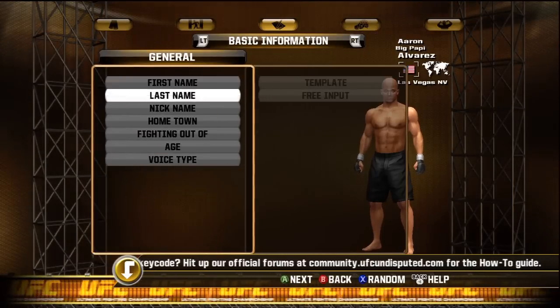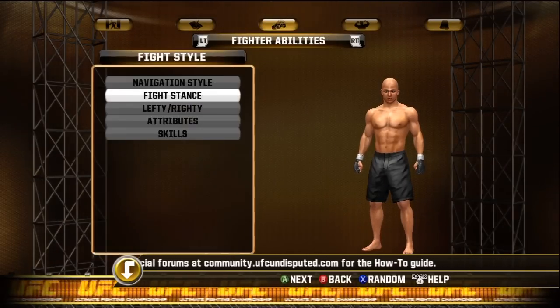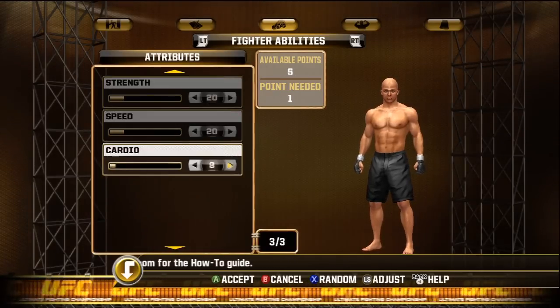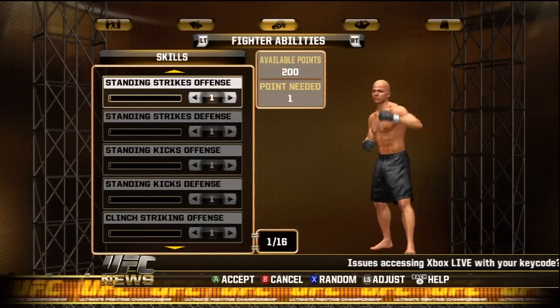What's up guys, this is HitmanXD. Today I'm going to show you guys an efficient way to bring your career fighter through career mode. First thing you want to do is go to your attributes and bring two of them up to 20 all the way, and the other one up to 13, which is the rest of your points.